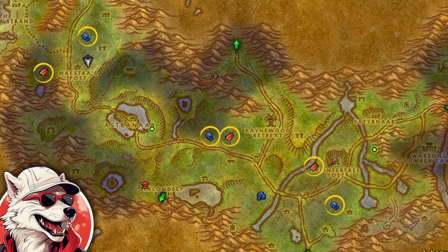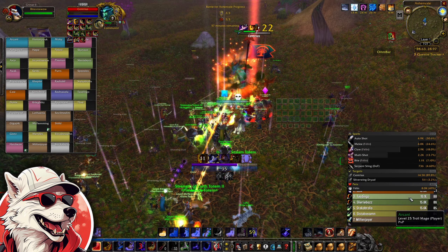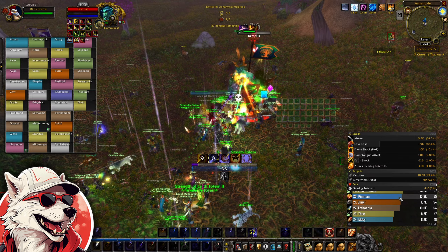These lieutenants are visible on the world map. I recommend learning these spawn locations, and when the event is close to starting, head over and wait for one of them to spawn and ask for an invite to a raid group with other players who are going to be waiting there.